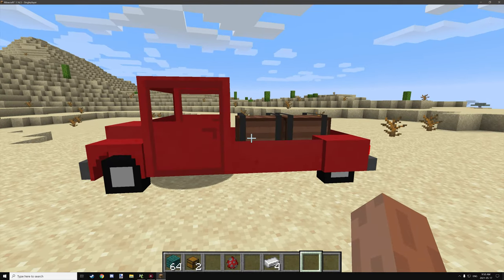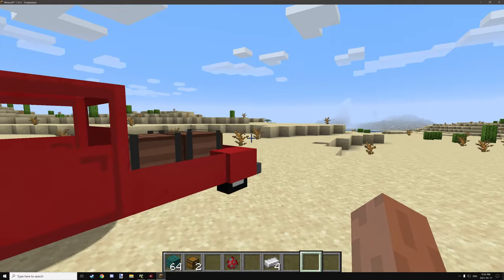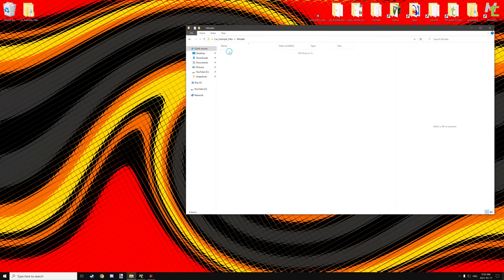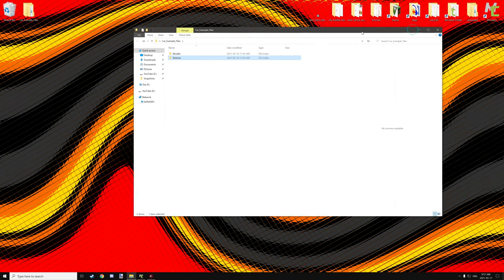Let's hop into MCreator and I'll show you how all the script is set up. All the models, BlockBench models, and textures for these particular models are in the workspace or example files. The workspace as well as the procedures will be included after this tutorial is finished.